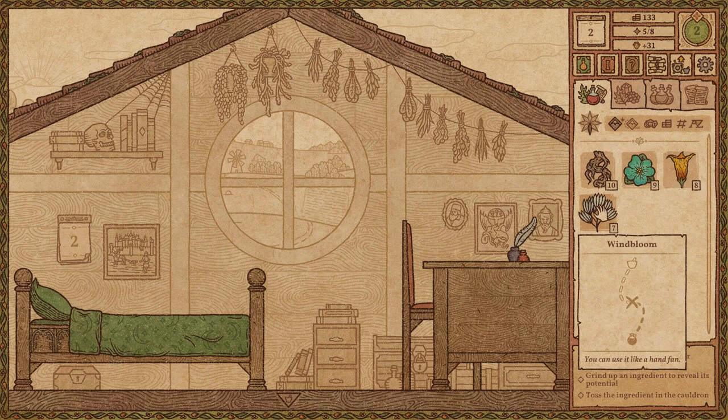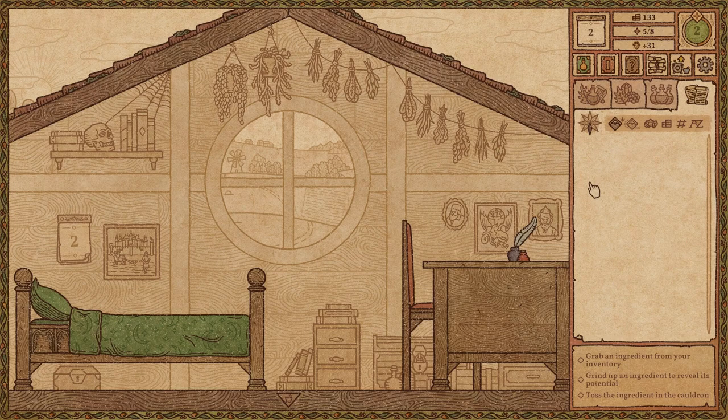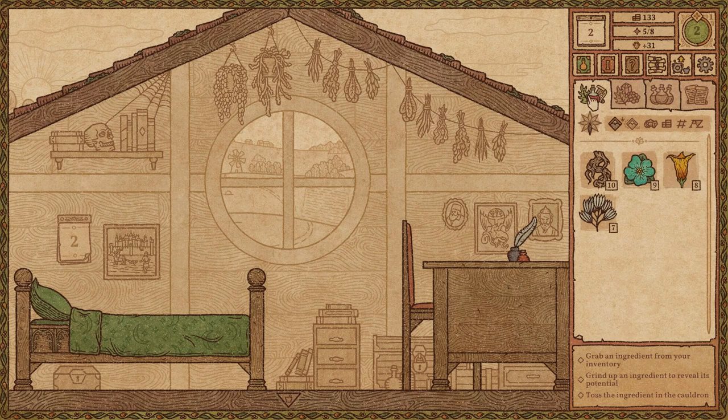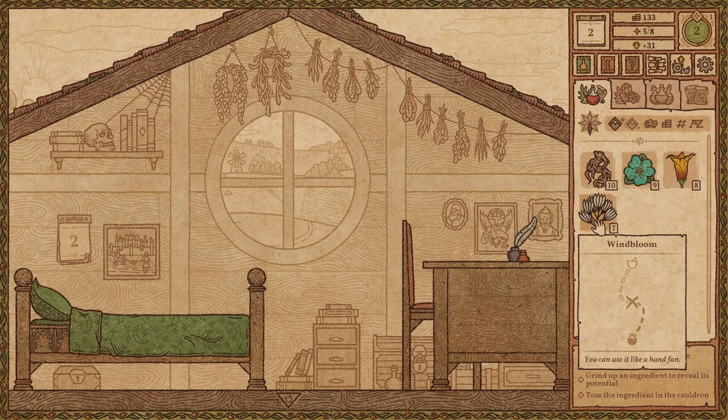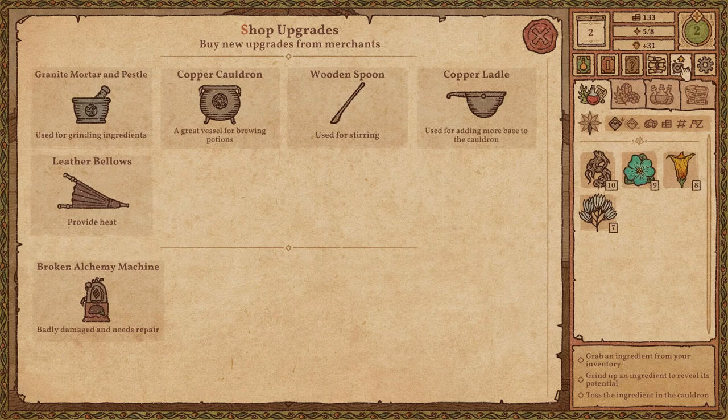The tutorial is complete. Now the basic steps are: grab an ingredient from your inventory, grind up an ingredient to reveal its potential, toss the ingredient into the cauldron. I don't know where the bottle of water is. Shop upgrades. Broken alchemy equipment — I didn't know I had broken alchemy. So now we're on day two.